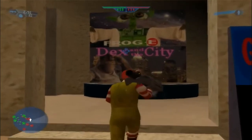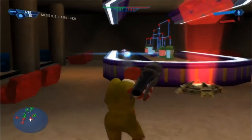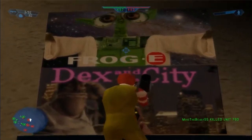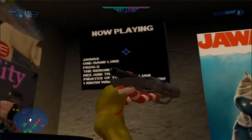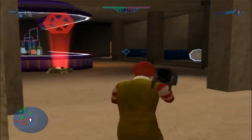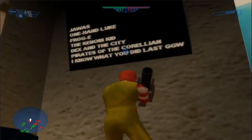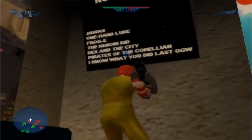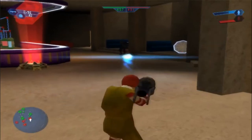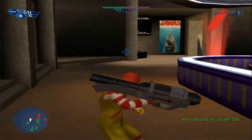GGW — oh, this is the theater. I remember seeing these when I first came here on the map. So you got 'Dex and the City', which is for Sex and the City. Then you got 'Froggy', which is based off the movie WALL-E. You got 'Jawas', which was based off Jaws from the 1970s. Sex and the City, I'm not sure when that was made — maybe 2000s or 1990s. Froggy, that was like 2010. 'The Kenobi Kid' — don't know that one. 'One Hand Luke'. 'Pirates of the Corellian' — yeah, that one's from Pirates of the Caribbean. 'I Know What You Did Last GGW' — that's just 'I Know What You Did Last Night'. Just goes to show you, I'm not too smart, but I'm not a total dummy.